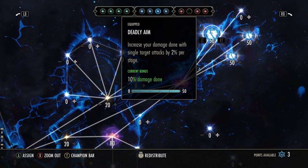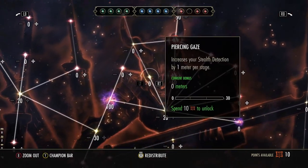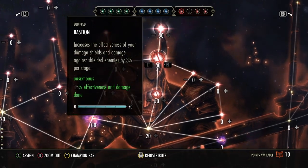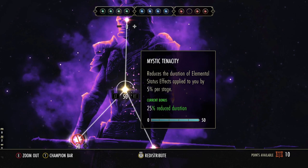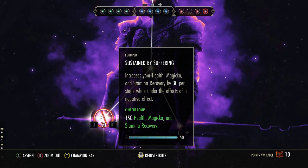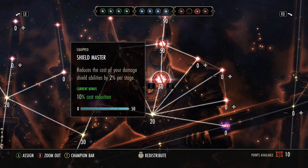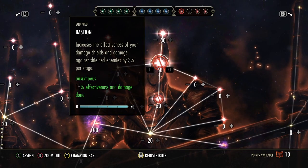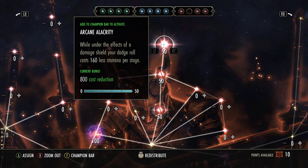Mines double dip into Master at Arms and also Deadly Aim, just FYI. I've apparently been running around with only three of these passives, which would possibly explain a lot. In the red tree, the first passive you need is Sustained by Suffering — this gives you recovery when affected by a negative effect, which is pretty much all the time. You need Shield Master, which increases the damage of your Hardened Ward. You need Bastion, which increases the effectiveness of your Hardened Ward. And then Arcane Alacrity — while under the effects of a damage shield, your dodge rolls cost 800 less stamina.